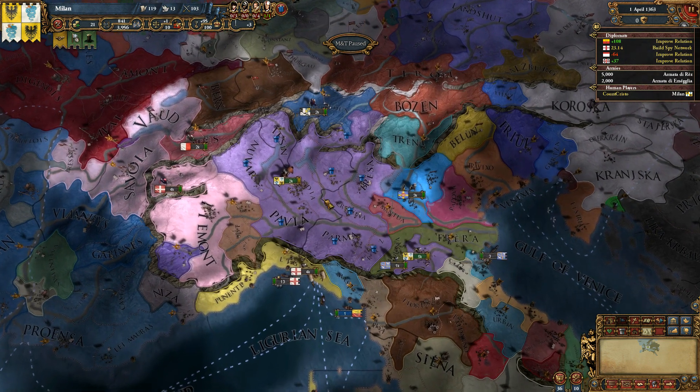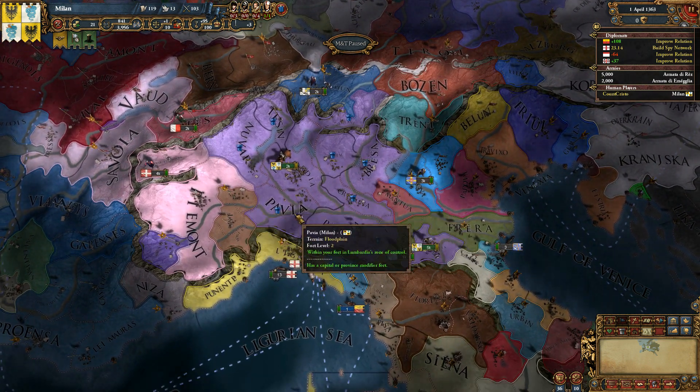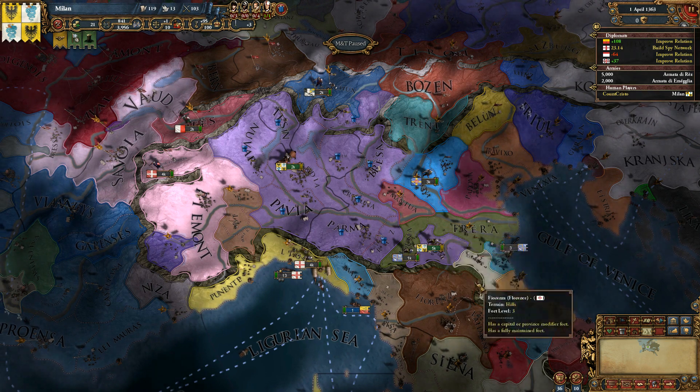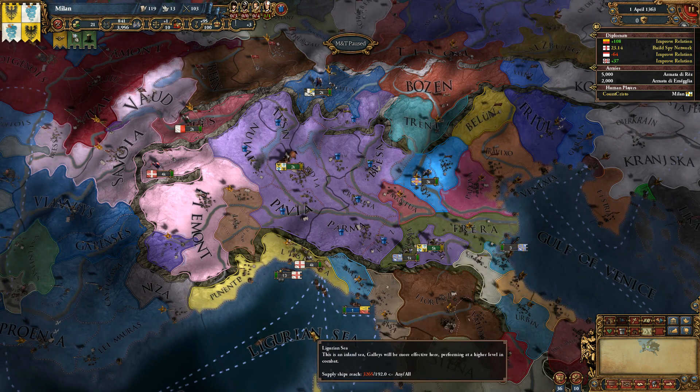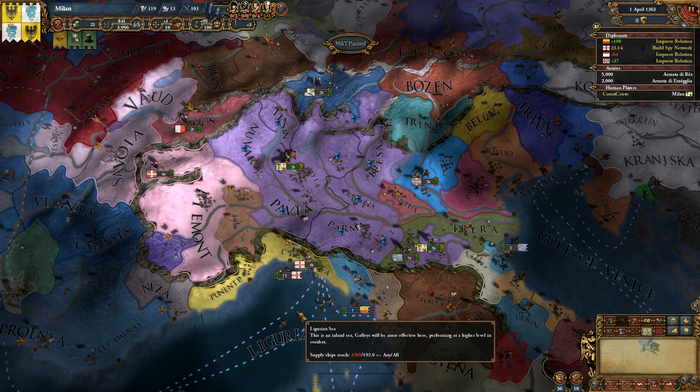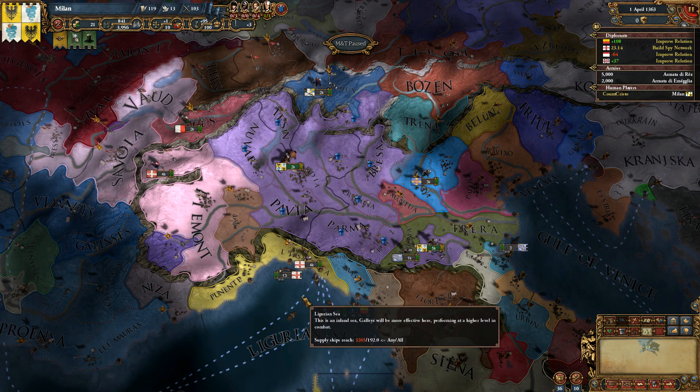I'm going to recommend you begin playing as Milan. Now Milan begins in a war with Montferrat, Mantua and Ferrara, but if you watched the first episode and did what you're told, you are an experienced EU4 player, so you should be able to win that war no problem. You may have to take out some loans, but that should be fine.